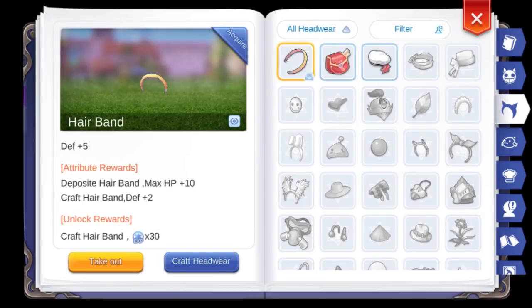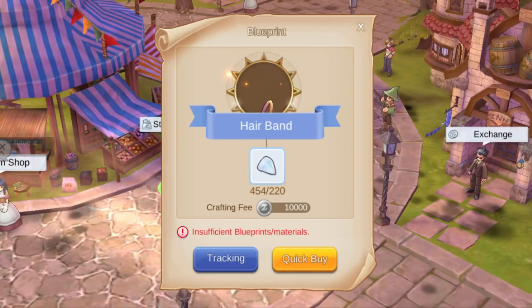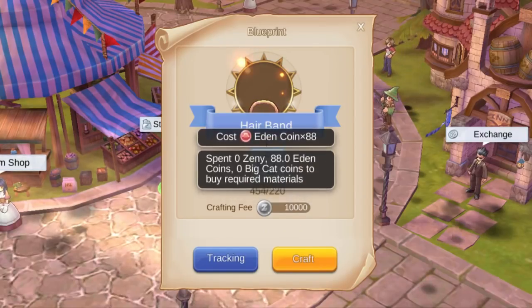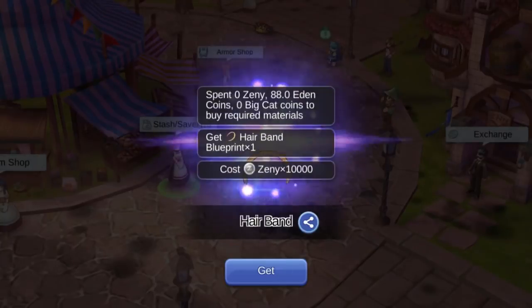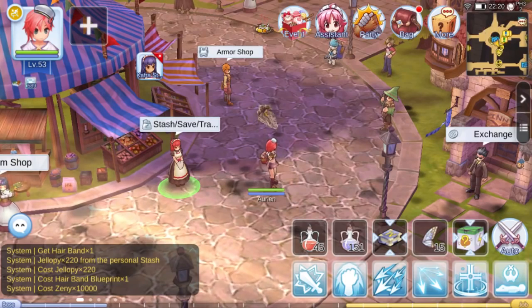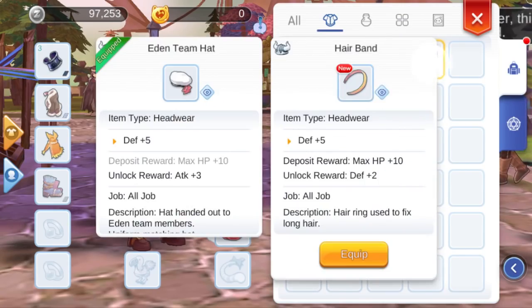Now we can buy the blueprint and craft an item without having crafting materials in our bag. Remember, all our jellopies are already in the stash. Quick buy the blueprint, craft it — boom, pack ganern! Isn't this great? And to show you again, we don't have a single crafting material in our bag — they are all in the stash.